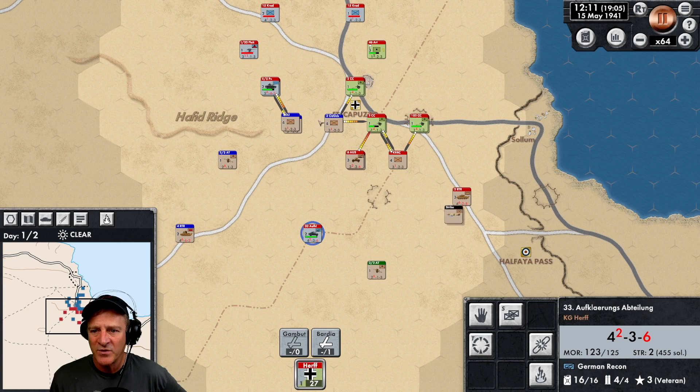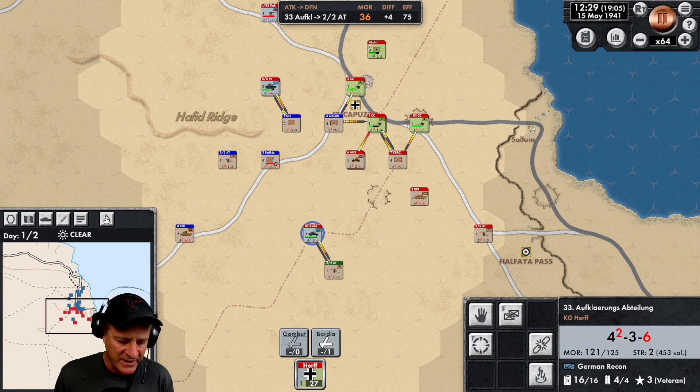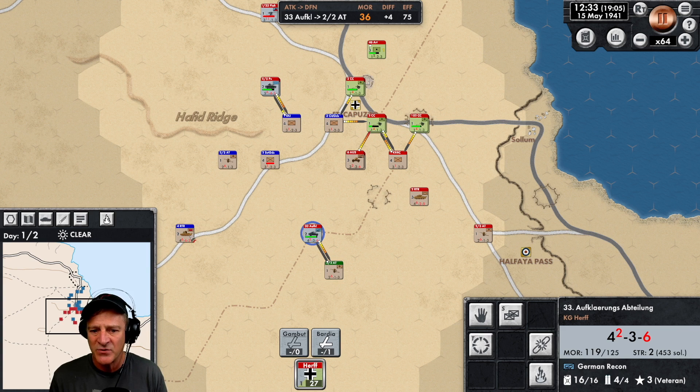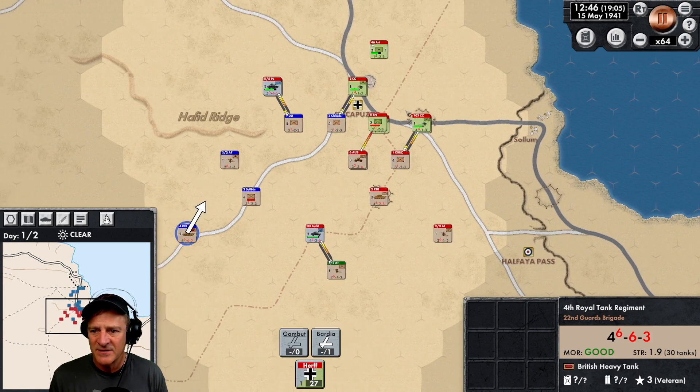Let's pull these armored cars in — I don't want to run them into anti-tank guns. We're actually doing pretty good against them. Here come more anti-tank guns. Scottish Guards have broken — that is excellent. We're putting a heavy hurt on this infantry attack. I don't know why these Matildas aren't moving — now they're moving. We're hitting this anti-tank gun. Our infantry here towards Fort Capuzo has fallen now too, so we are pushed back there.